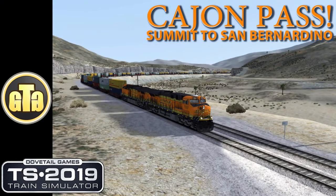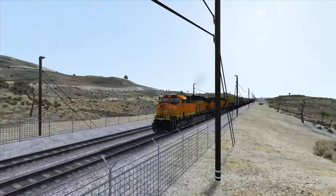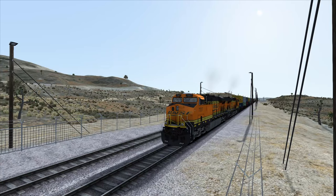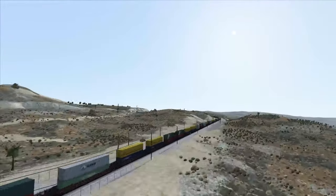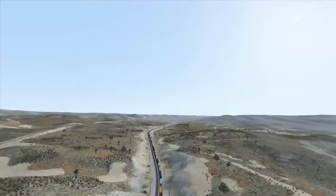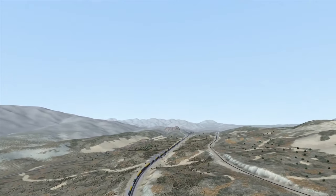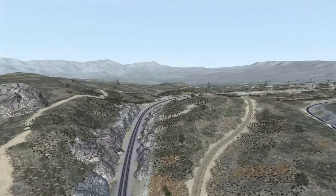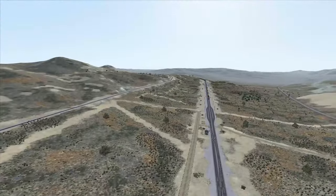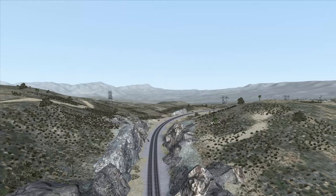What's up guys, GT Gamer here, welcome back to Train Simulator. We're on the Cajon Pass today, right at the summit in a BNSF ES44DC. We're carrying 70 double-stacked container cars. We're at the summit and going down towards San Bernardino on the magnificent Cajon Pass — it's going to be a nice slow cruise, a nice little descent down these mountains, pretty much a valley.